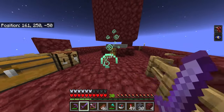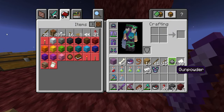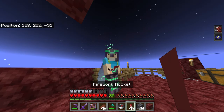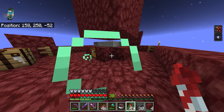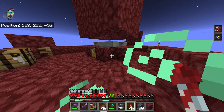Those are some ways you can build creeper farms and how effective they are. They are pretty effective — we were able to fill two or three chests full of gunpowder to make fireworks, which translated to two or three chests full of fireworks. Hope you liked the video, please like and subscribe, and I'll see you guys in the next one. Thanks for watching.